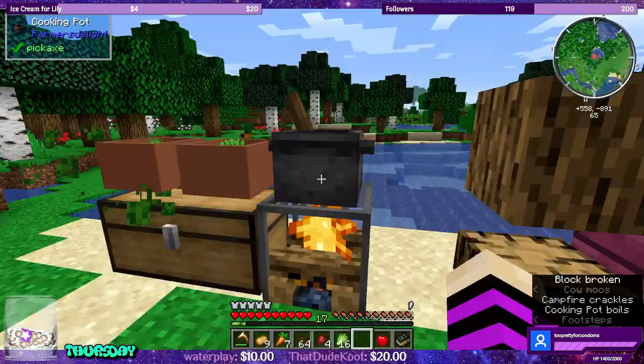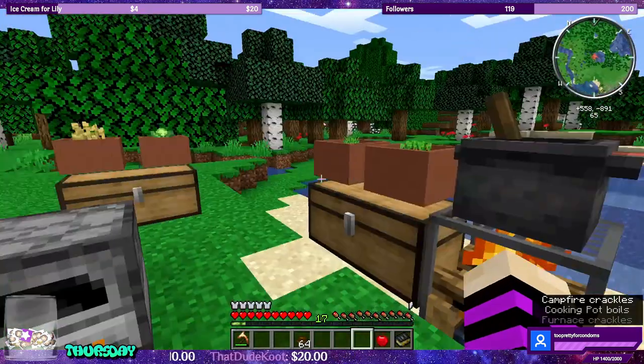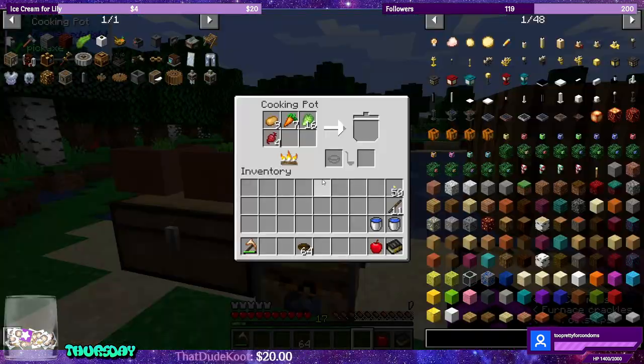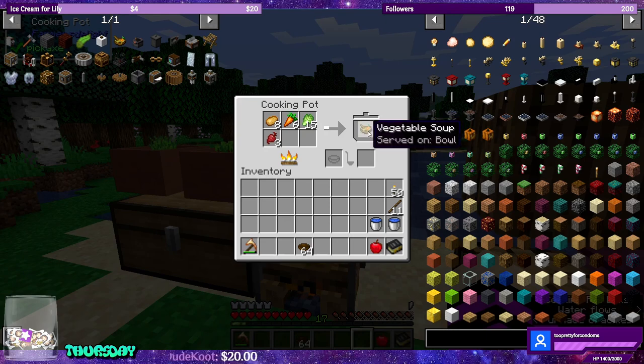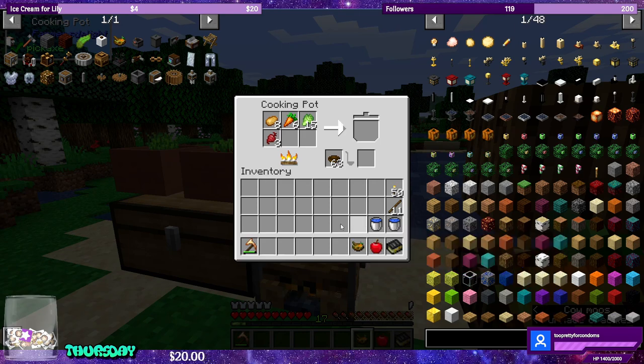Now we have heat. This guy's not going to burn out, so we don't need a heat source. We don't need to burn coal or anything. I am so entertained by this. It's available. So yeah, we put... Vegetable soup. Oh yeah, there we go.